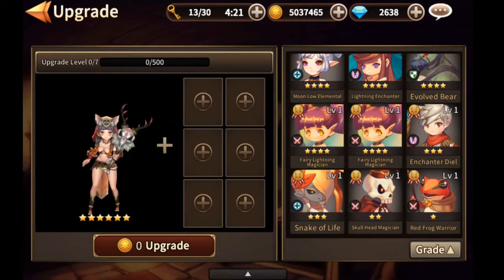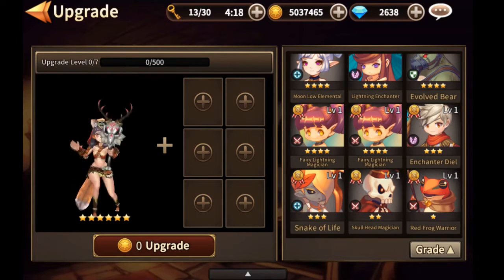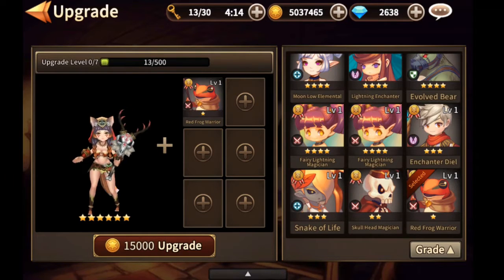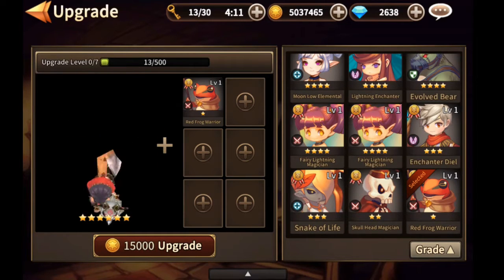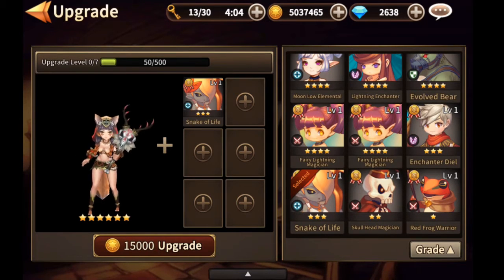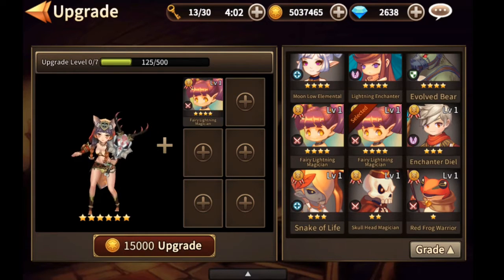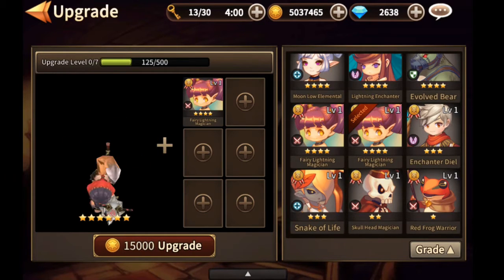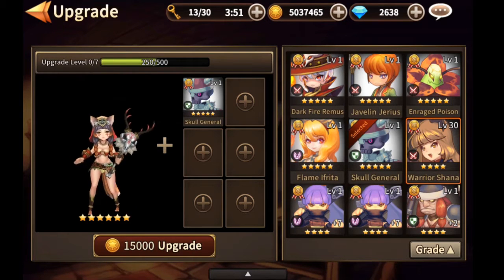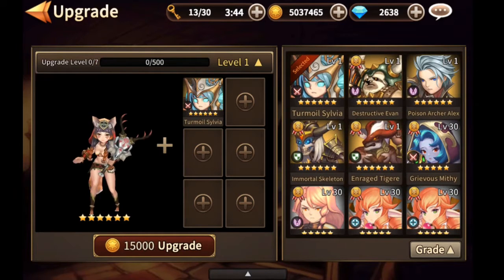First of all, let's talk about how many points each of our heroes give us to the heroes that we are upgrading. A 1-star hero gives us only 13 points. A 2-star hero gives us only 25 points. A 3-star hero gives us 50 points. A 4-star hero gives us 125 points. A 5-star hero gives us 250 points. And finally, a 6-star hero gives us 500 points.